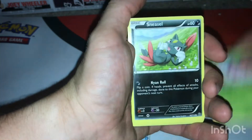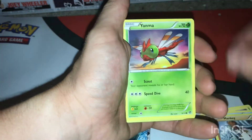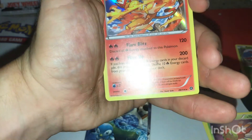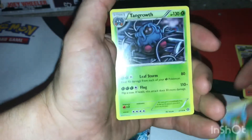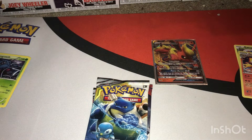I don't know the theme for Steam Siege — Hoppip, Sneasel, Mantine, Mankey, Yamask, a reverse common Larvesta, and a holo rare Infernape. Also got Skunktank, Wailord, and Tangrowth. No one really talks about Steam Siege — it's like the redheaded stepchild of Pokemon sets.